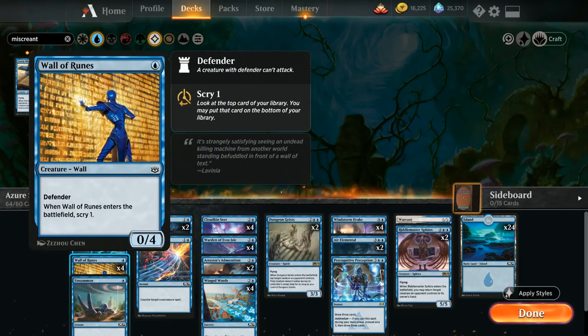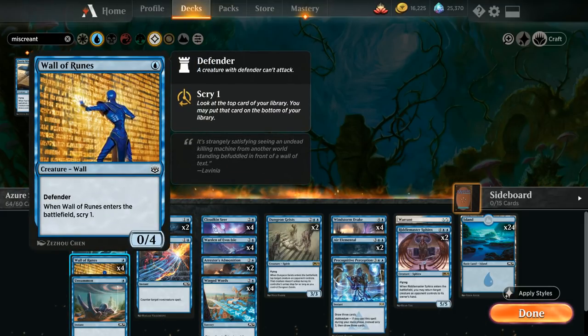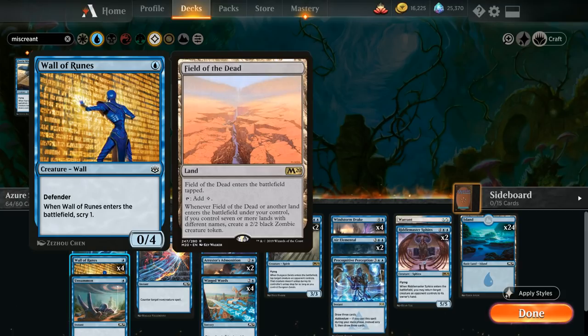Wall of Runes isn't a bad card — sometimes it holds off opposing aggro long enough to deploy our flyers. But some aggro decks like Rat Cavalcade still get in a lot of damage even past an 0/4 blocker, and sometimes we're better off trading a Miscreant for their one-drops to shut off Cavalcade triggers. Against slower decks that don't pressure our life total, we'd much rather have an evasive flyer at one mana, so all four Wall of Runes come out.